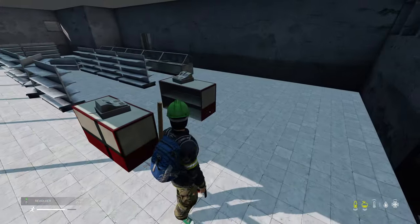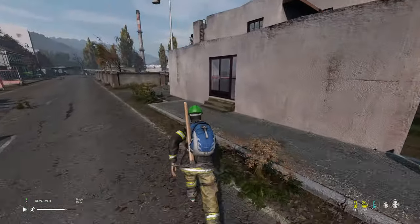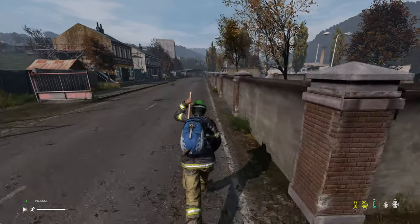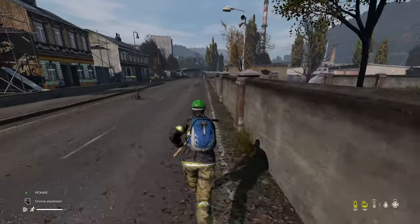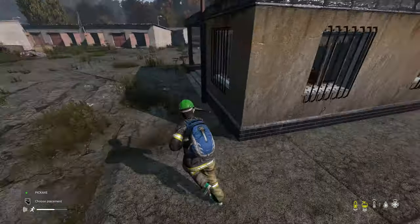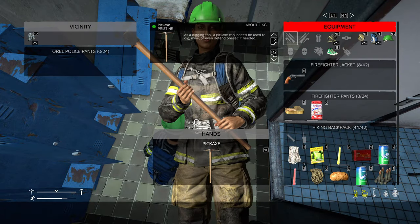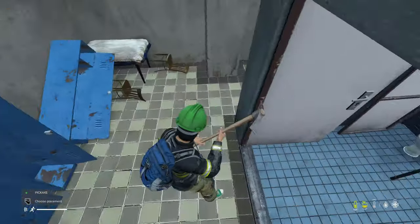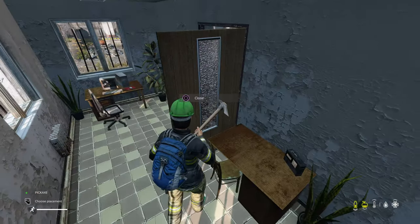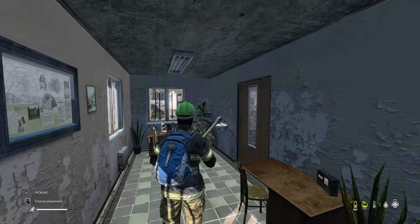Usually you find food at a grocery store but not a gun — genuinely weird. One more spot to check that might have a gun or ammunition — this little police spot at the end of this town section. Nope, out of luck — not going to come across that today. But I hope you enjoyed and if you want to see more be sure to let me know. I hope you found this kind of helpful — DayZ walkthrough on PlayStation 5.